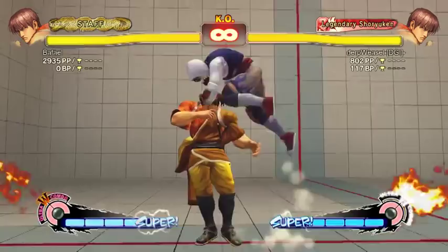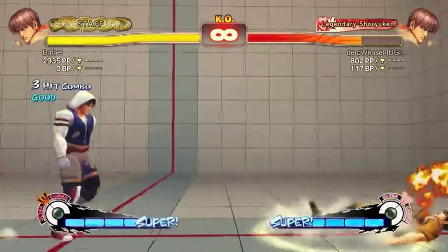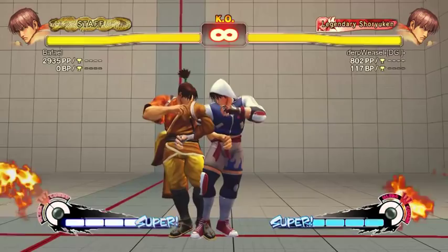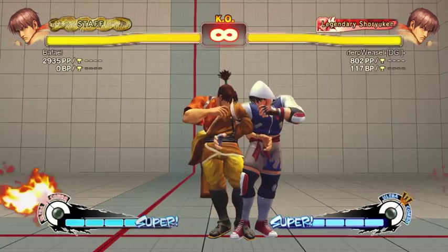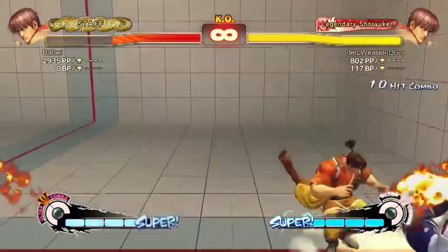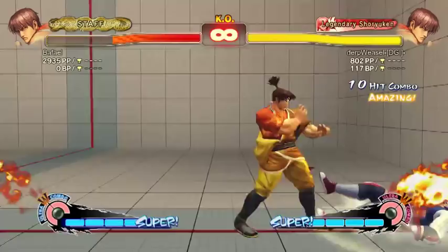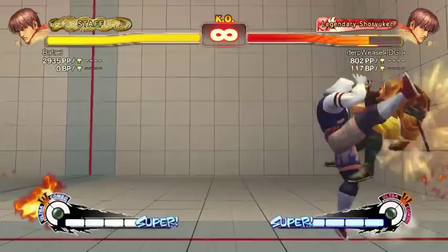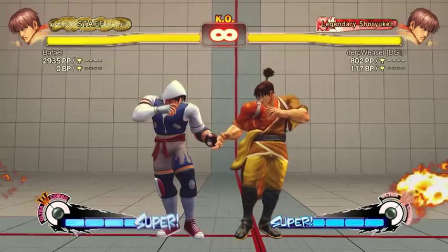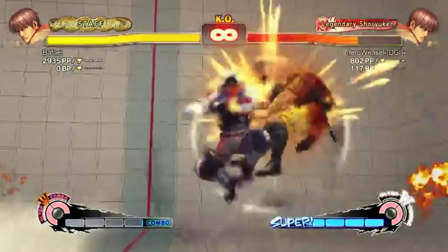The Super combo is medium punch, hard punch, then quarter-circle back light punch — Hozanto — and then two quarter circles forward for the Super. You've got to do a quarter-circle back and then two quarter circles forward real quick. It's kind of difficult getting the rolling motion so you don't accidentally get down-hard kick during the last part. The cancel works mid-screen, but the juggle into Super is corner only.